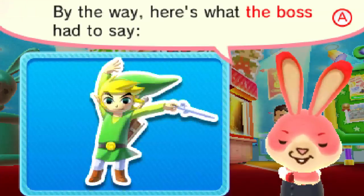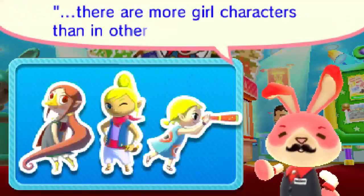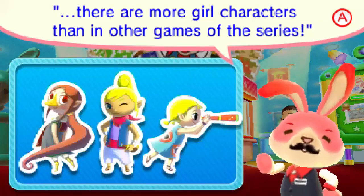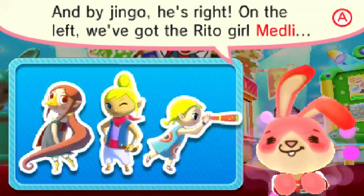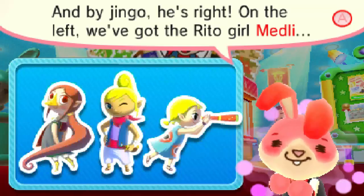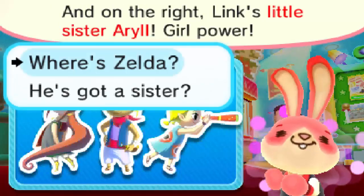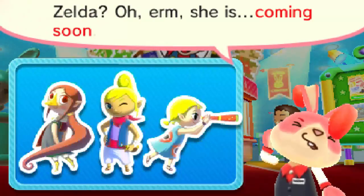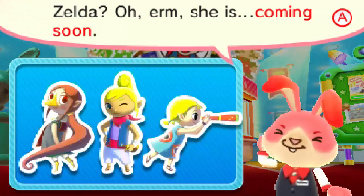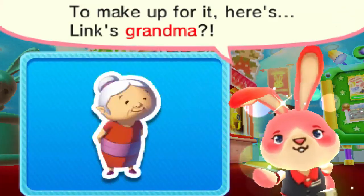Here's what the boss had to say. Just between you and me, in this game there are more girl characters than in other games of the series. And by Jingo, he's right. On the left, we've got the Rito girl, Medley. In the middle, the pirate leader, Tetra. And on the right, Link's little sister, Errol. Girl power. Where's Zelda? She's coming soon. To make up for it, here's Link's grandma.